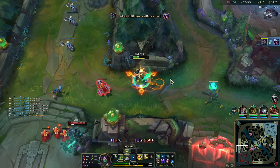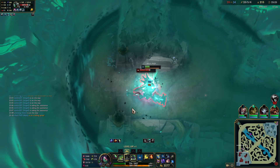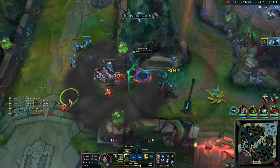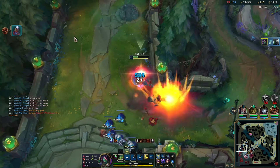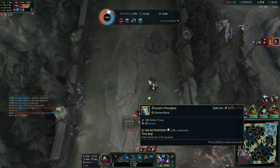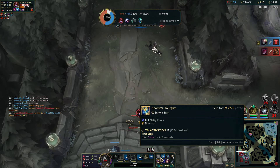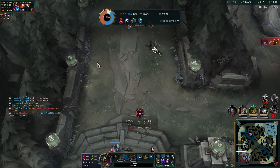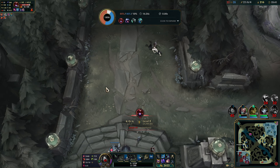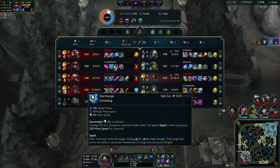There it is — and there it is. Once again I pressed Zhonya's but it wasn't fast enough. The sad thing is, had I gotten Zhonya's off I could have flashed away and then QE'd and I would have had enough damage to kill her. That's okay — it's so funny because I play these situations out in my head and they don't know how close they were to dead.